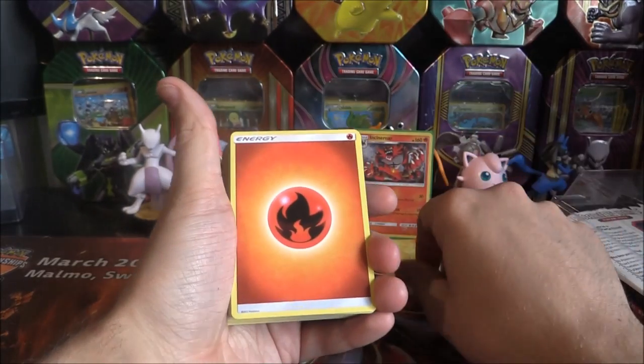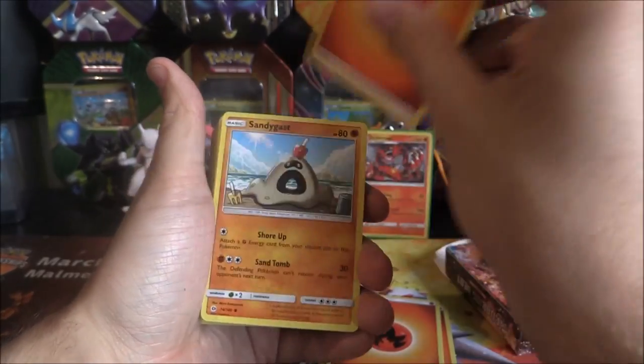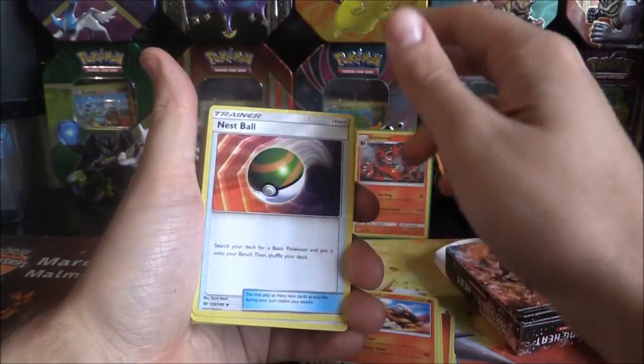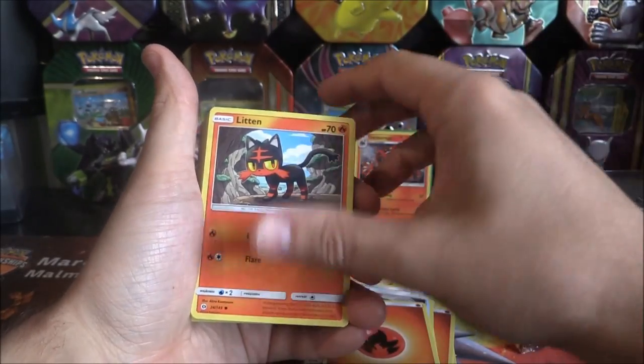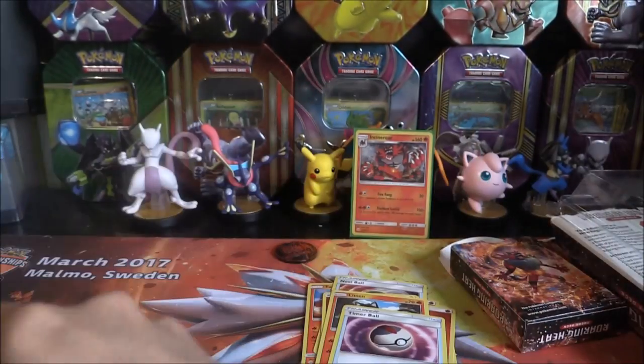You're not expecting any GXs or anything like that. It's just going to be regular cards. Fire Energy, Fire Energy, Fire Energy, more Fire Energy. Sandygast, Fighting Energy, Torkoal, Nest Ball, Fire Energy. Litten, Timer Ball. Maku, Flying Maku, Heater.